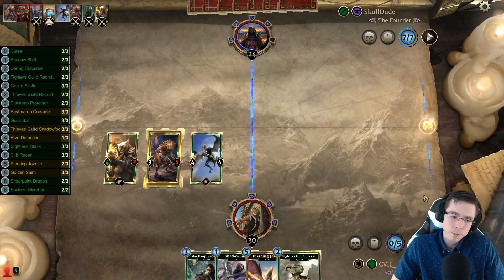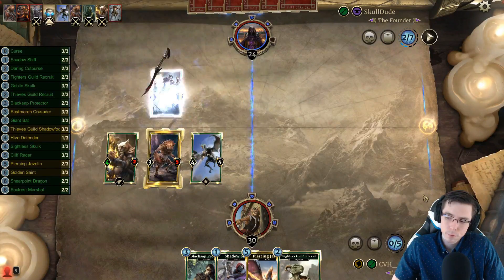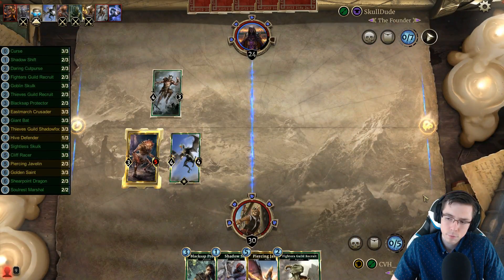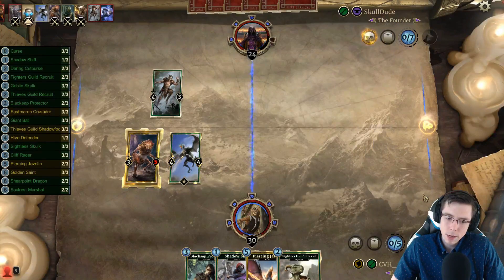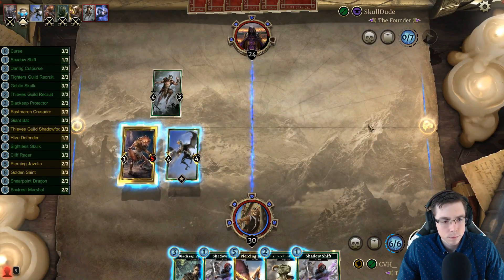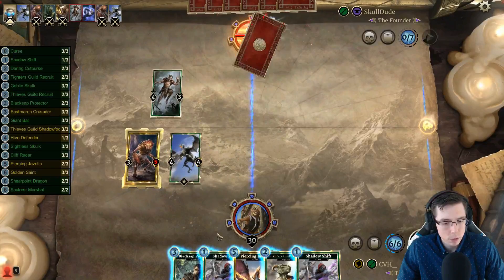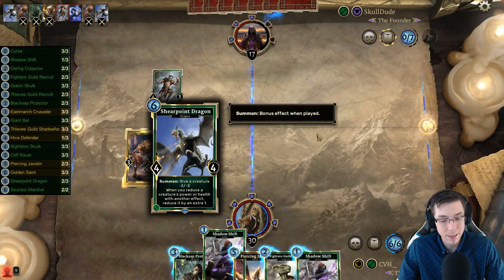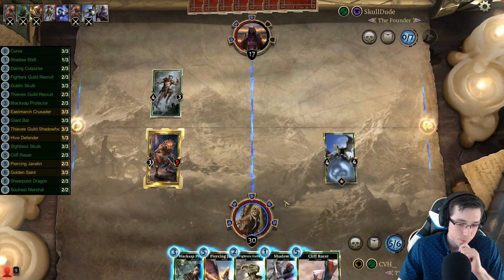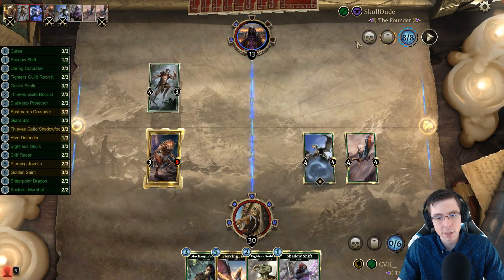We still have the Jav for some random threat later. Not bad, definitely not bad. I think I just want to draw a couple of cards here — at least eight cards. Cliff Racer for the pressure — I like it. It's better than a couple of guards right here. I already have the Jav to deal with the Thorn Hiss Mage if that's his turn.